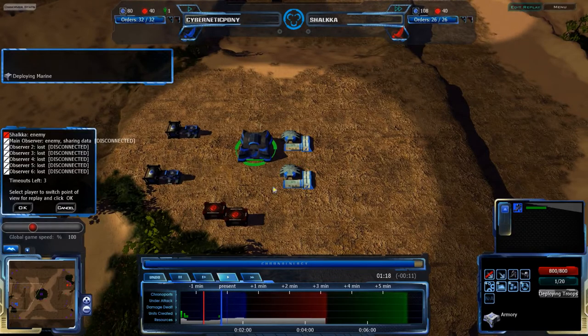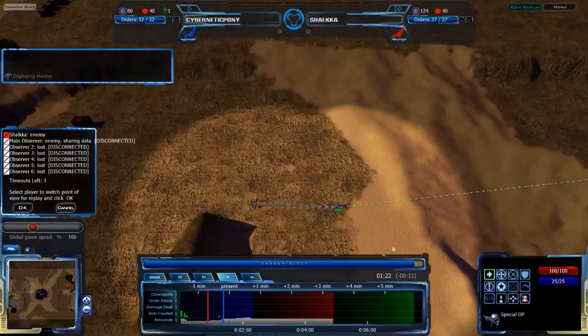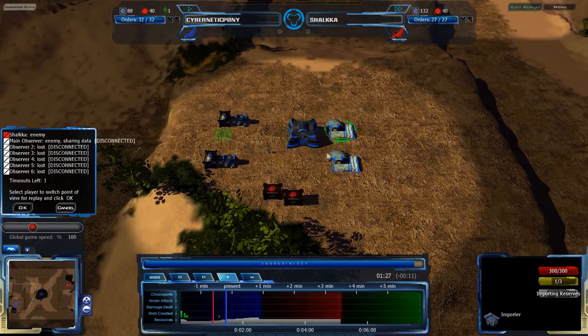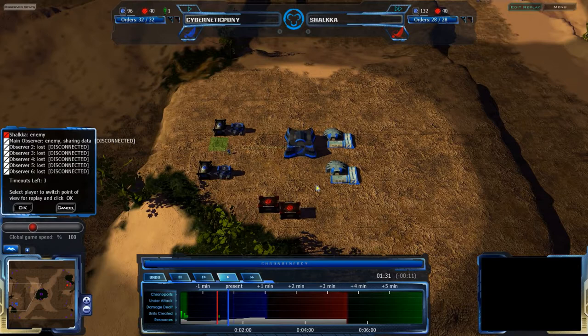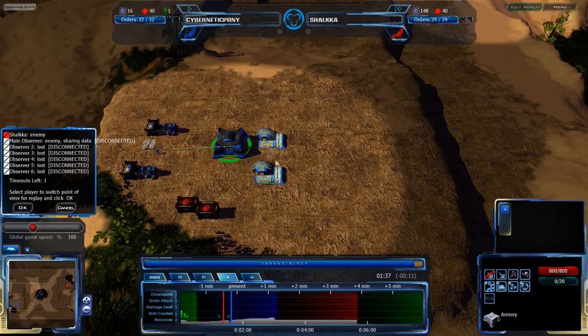Cybernetic Pony getting his first Marine up, and he has another reserve in stock, so he can very quickly get a second Marine or more infantry. They build rather quickly compared to the rate at which importers get reserves, so two importers with one armory should work pretty well. However, he's not using them — I'm a bit suspicious why.